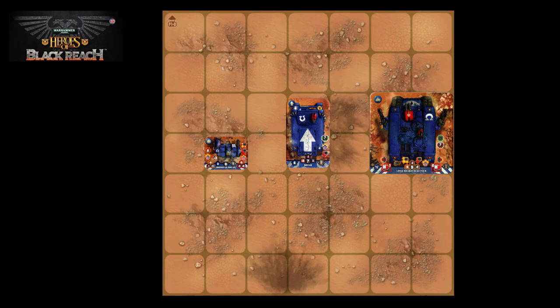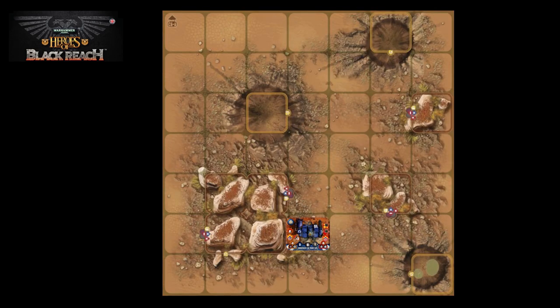So we've looked at moving infantry. There are also vehicles in Heroes of Blackreach, so let's look at how vehicles move. The way that vehicles move depends on how many squares the unit occupies. Some vehicles come as single squares, some as two squares, and some as four squares.